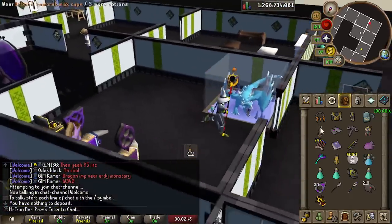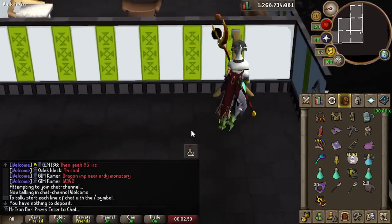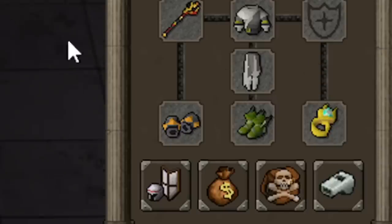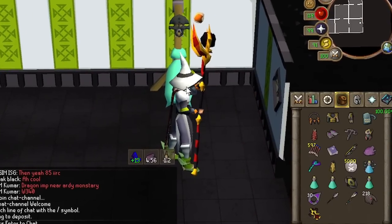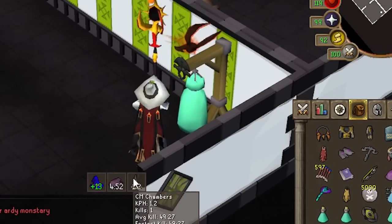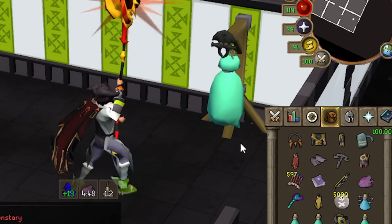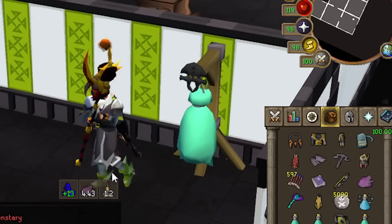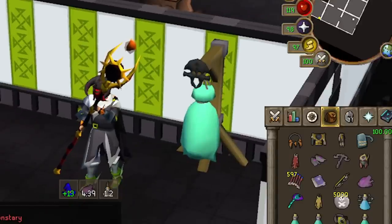You might be wondering what the new max hits are with the Saturated Imbued Heart. There's no Boots or Ring that gives magic damage, so keep that in mind. With the Shadow and the Saturated Imbued Heart: 64 off task and 70 on task. That's huge — I think it was like 68 before.